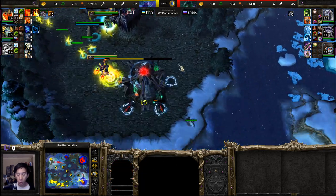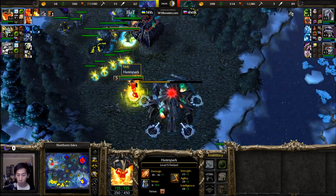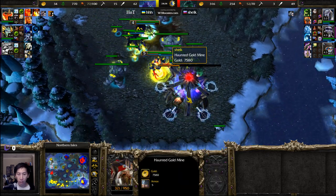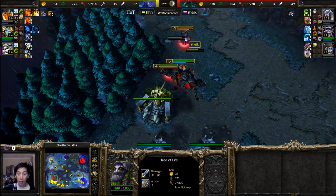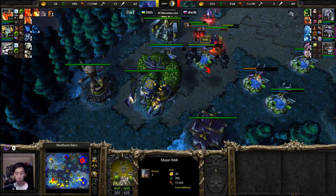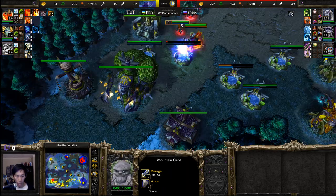Fork lightning comes in, dealing damage across multiple acolytes — multiple acolytes taken down and this expansion is going to be destroyed rather quickly. The Fire Lord gets up to level five. Level two Soul Burn, level two Inferno, and level one lava spawns. The haunted gold mine ends up getting taken down. The Tree of Life is making its way over and all these units come in. There could be a scroll of town portal here — the moonwells represent a good amount of hit points. But why are they just walking back at this stage?